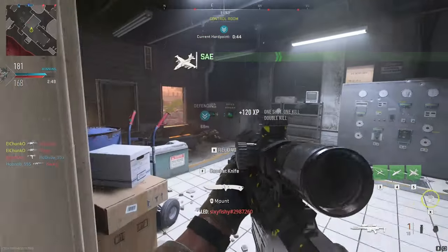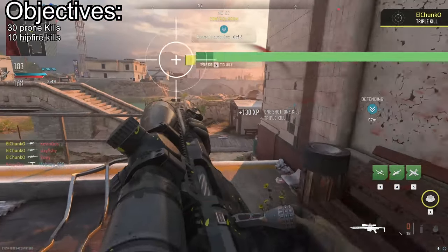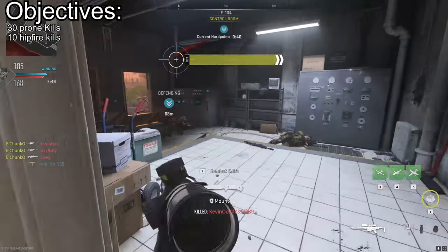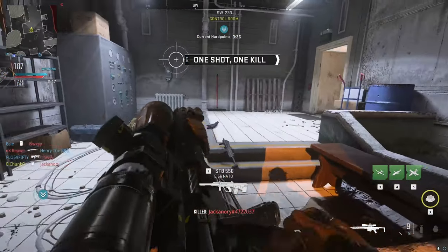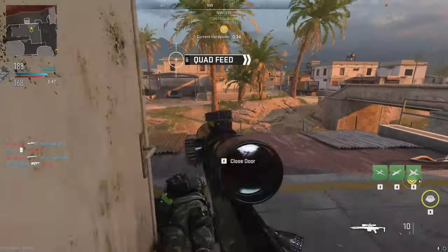The next two are a little harder. You need 30 prone kills and 10 hipfire kills. For the prone kills, I recommend pushing enemy spawns or holding corners and objectives. The best game modes for this are easily Domination and Hardpoint.